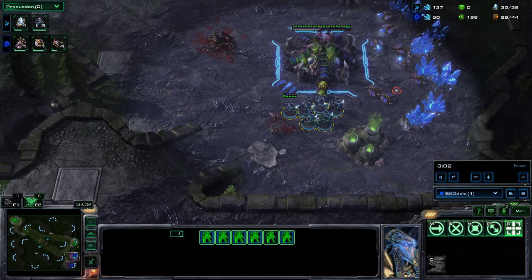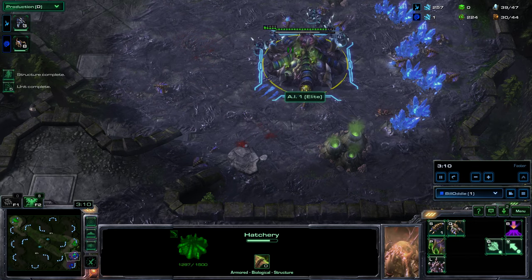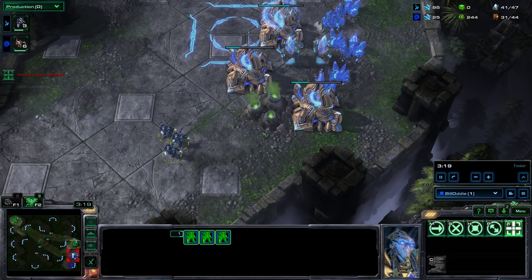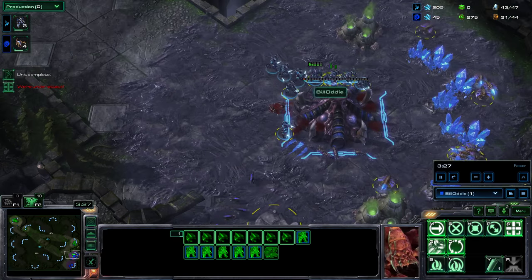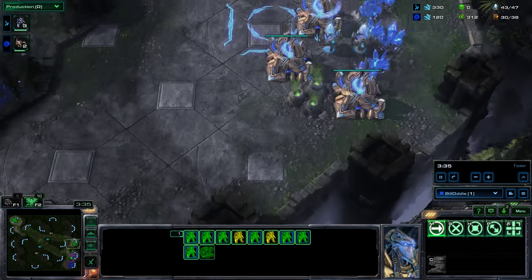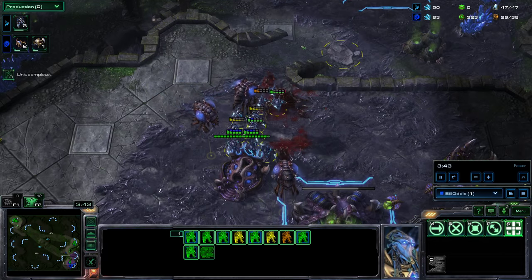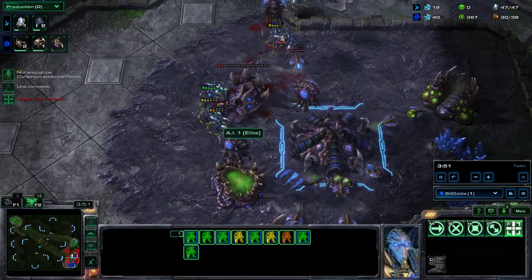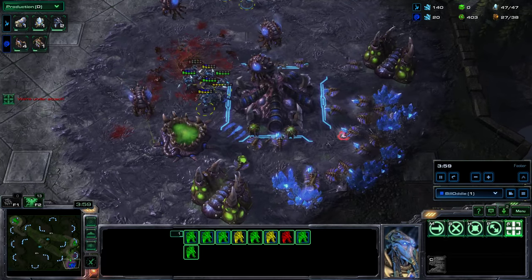We're against Zerg, and Zerg build all of their units from hatcheries, so kill the hatcheries — if you kill the hatches you've won the game. As soon as zealots come out, get them involved in the fray. Rally these gateways so they send units directly in. Now that this hatch is down, the Zerg can only produce zerglings off a single base, and producing those fast enough to kill the zealots that I can produce from the other three gateways is extremely unlikely. The roach warren's finished, but the queens are gone — roaches are a threat to zealots, so it is worthwhile killing the roach warren.